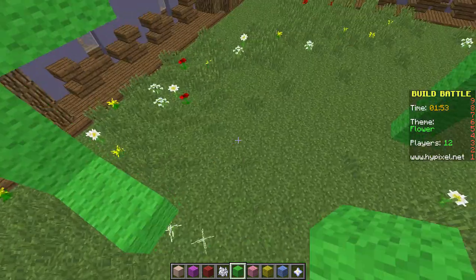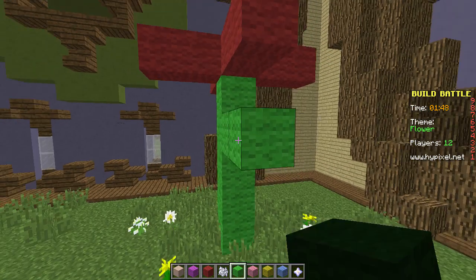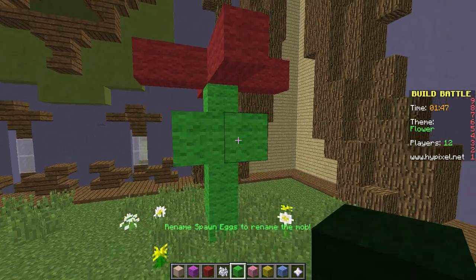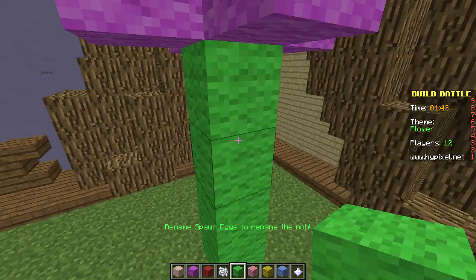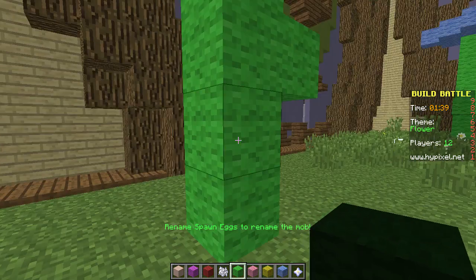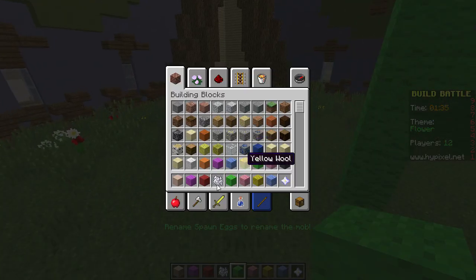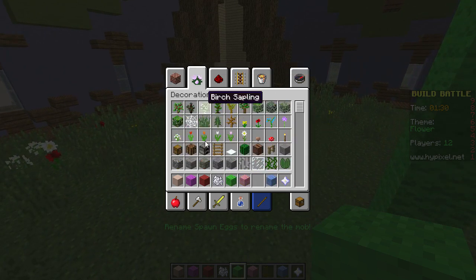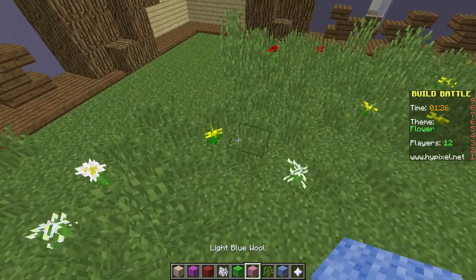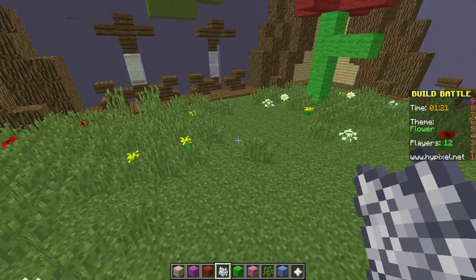I don't have enough time to do the leaves like on the flower in the middle, so let's just do leaves like this. Now let's get some trees as well and just add in some trees. Let's add some oak trees here. There we go. Scenery means everything. Another oak tree there — I'm sure I've won this.